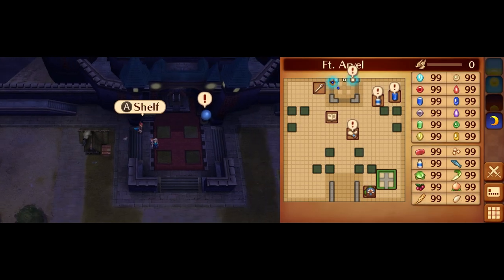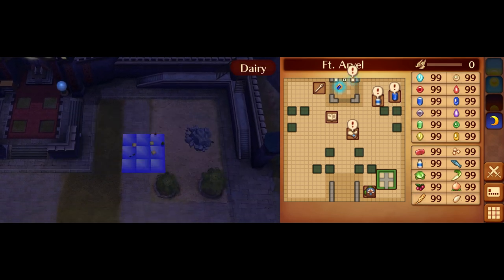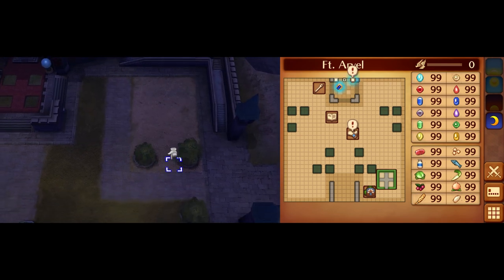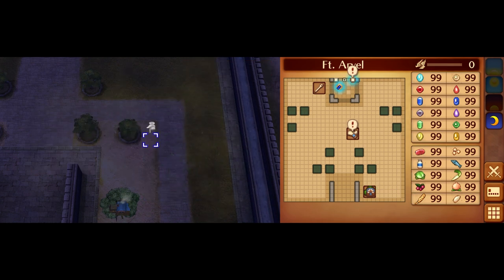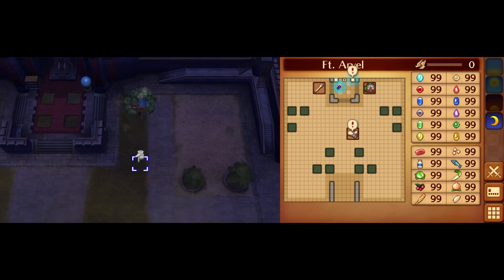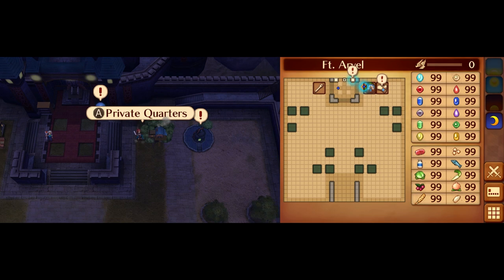I've got all I need to start this chapter now, but there are still a few things I want to do before I give up control. First, let's talk with Jacob to do a bit of redecorating. This file has maxed out resources already, so we won't be bothering with getting food or ore. Since Ariel is lazy and doesn't want to walk, we'll have Jacob bring our next stops closer to us.